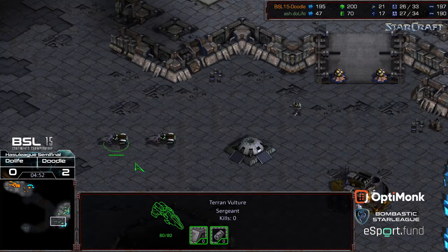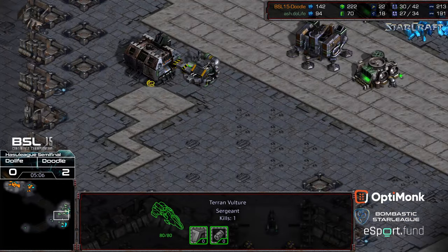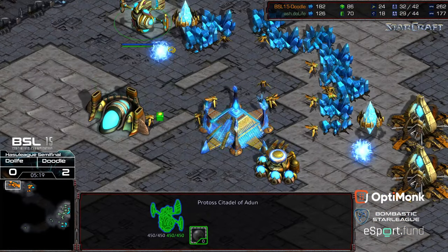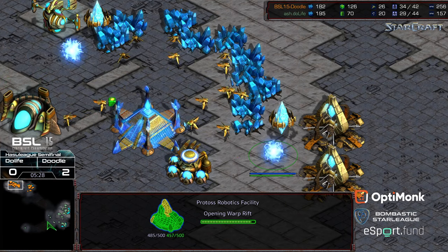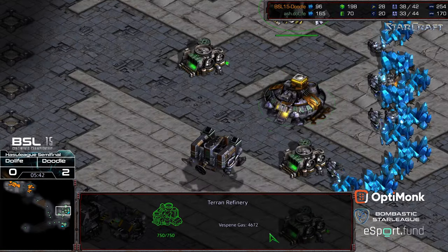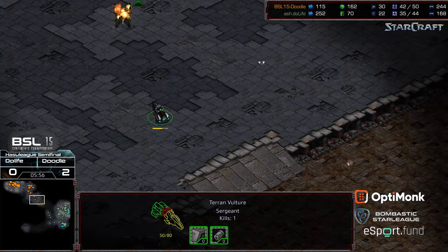The natural expansion is coming online, but early damage economically for DoLife. Doodle is up 21 workers to 17. Mines being upgraded — that also kept the Vultures back for a significant period of time. Doodle going ahead with his next two Dragoons just going to hold them short. Play defensively towards the front. Now this is kind of the period of time where DoLife can swing things back his direction. Looks like he's actually pulled all SCVs off gas momentarily to try to catch up on the mineral front, transferring SCVs to that natural expansion. Citadel of Adun up and a Templar Archives as well for Doodle, with a Robotics Facility — so potentially going for Shuttle drops into the main with Dark Templars. That is the sort of mid-game tech that is necessary on Monopoly. However, the Engineering Bay is going to be here, and DoLife is playing it cautiously. The turret coverage is going to be key.